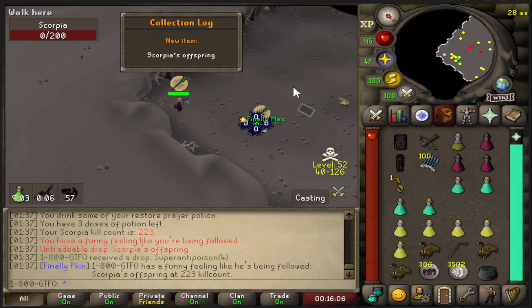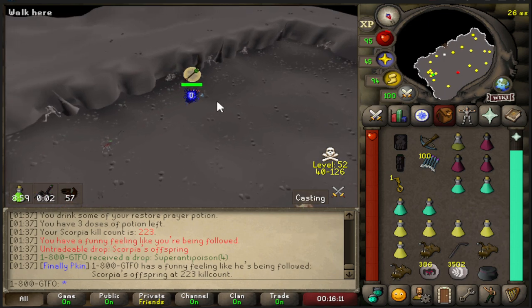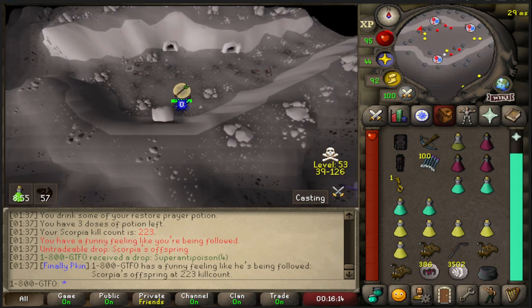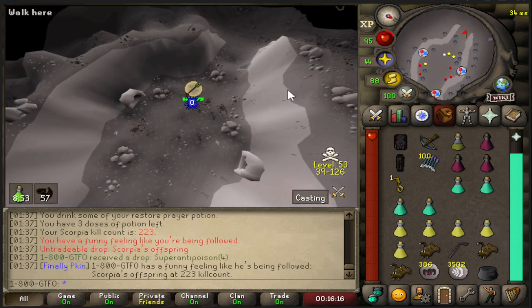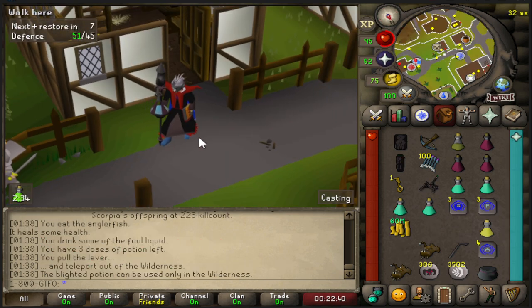Oh my god, I got the pet! Let's go! Getting really lucky on the pet that's the easiest to get — but I'm still happy I got it. I wish I had used this RNG on like the Callisto or Vet'ion pet instead.